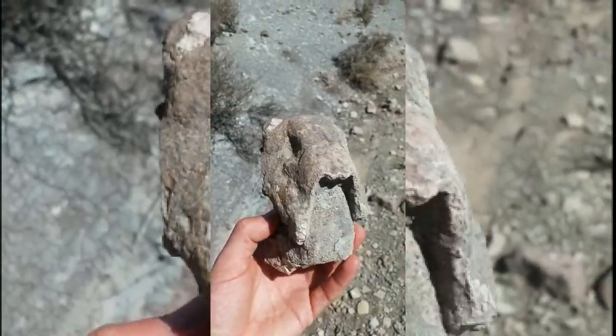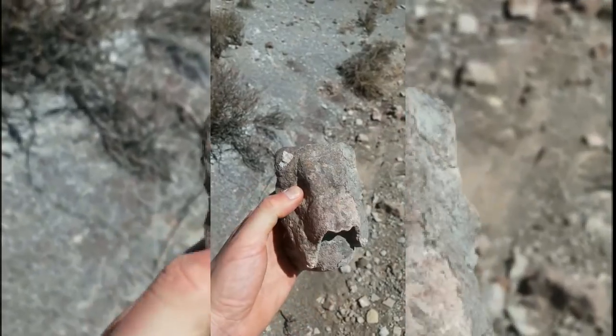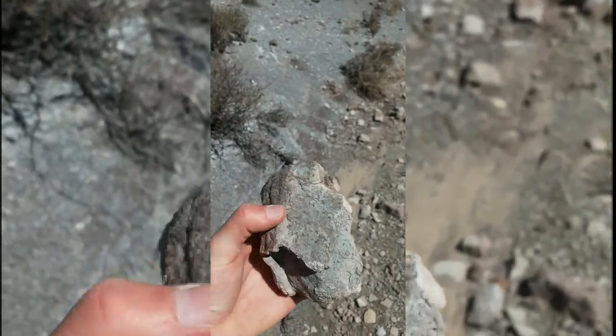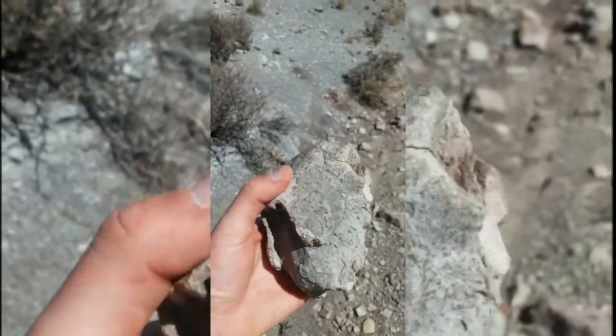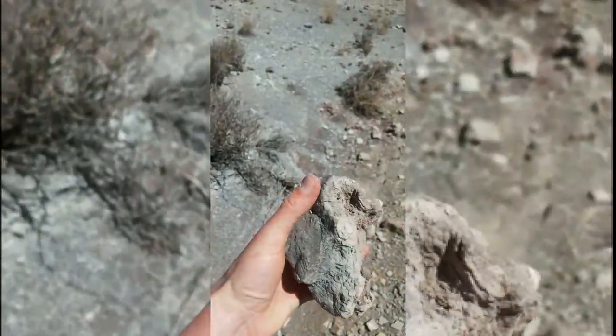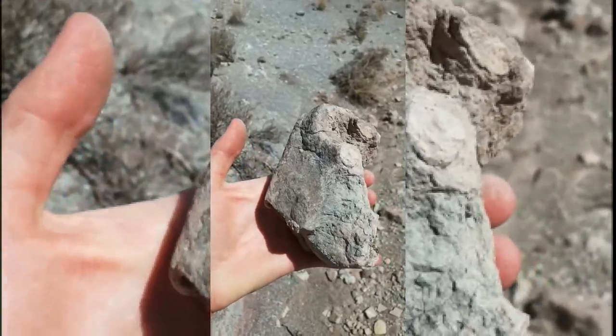Museau de Lystrosaurus declivis. On peut dire la différence avec Lystrosaurus muriae, l'autre Lystrosaurus du Trias, parce qu'il a trois crêtes sur le museau. Là, vous voyez la bouche. Et en plus des trois crêtes sur le museau, son museau est très très long. Vous voyez là, vous avez l'œil. Et là, il y a un museau qui est très très long comparé au muriae.